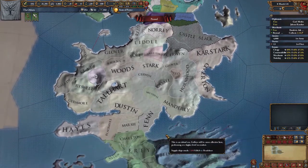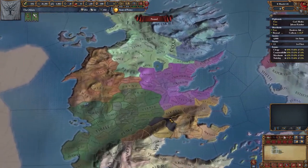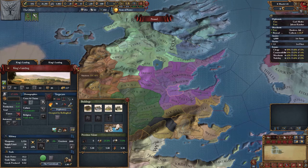We're going for the World Conquest, so we'll end up fighting everyone at some point anyway, but it'll be interesting to see who prevails. Nothing much happening south of the Twins, although King's Landing is occupied by House Bollingford - full disclosure, I didn't even know they were a house. I'll end the video here for today. Join us again next time when I'll start to build a mighty army and take control of the land beyond the wall.